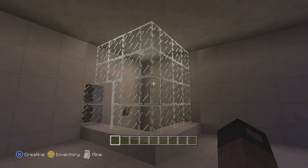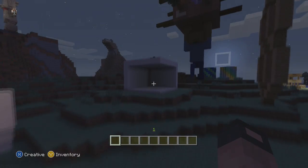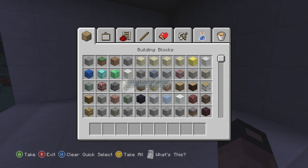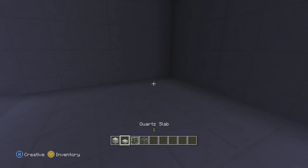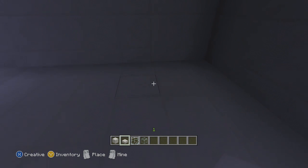I am a civilized person. I have a fake bathroom over here ready to go for this tutorial. I'm using quartz because it looks clean — it's like a porcelain kind of look. I'm going to use half slabs because this floor is made out of half slabs. We're going to make the shower part three by three.